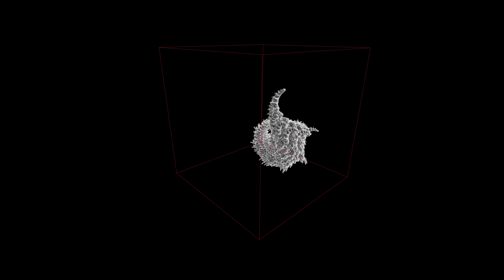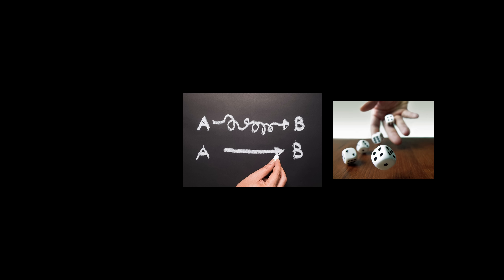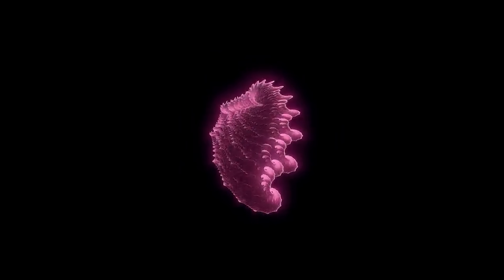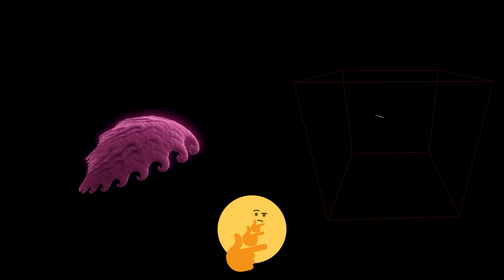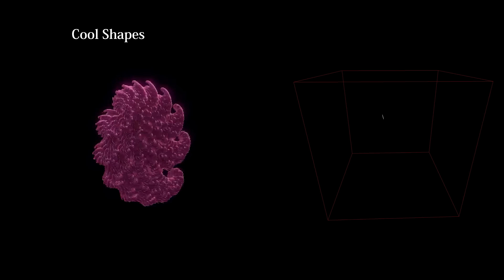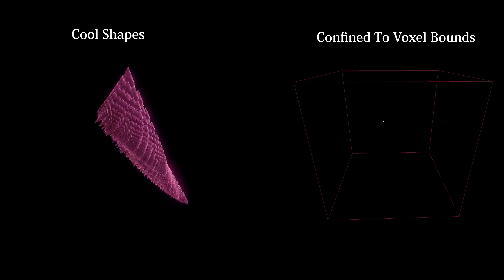In an ideal world, every single shape we generate would stay within the bounds of this grid, which could be easily achieved by heavily simplifying the transformation logic. No complex transformations means no complicated outcomes, but this comes at the cost of interesting, unique fractals — which was the entire point of the project in the first place. So how can we get the best of both worlds? How can we keep our aesthetically pleasing, crazy fractal shapes while also keeping the shape from growing larger or drifting outside of the bounds of the voxel grid? As it turns out, the solution is quite simple — but first, something a little different.